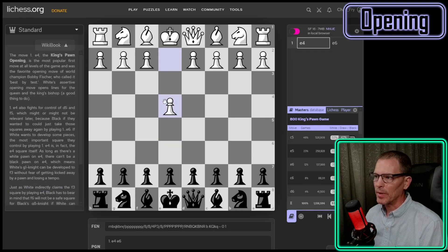If we look at the Masters database — which includes all titled players in classical games — the most common response to E4 is the Sicilian defense. The next most common is E5, which leads to King's pawn openings. Then the French is the third most common, and Caro-Kann is fourth. It's close to twice as many people playing the French, so maybe there's something to it and I'm going to take a look at it.